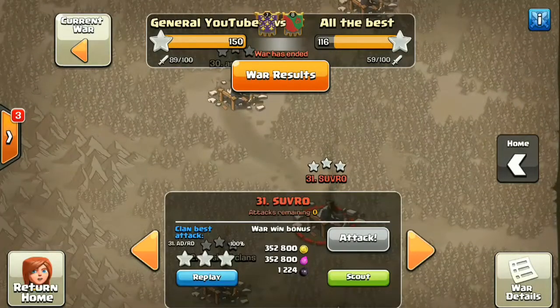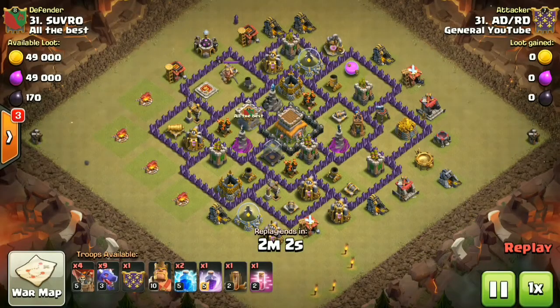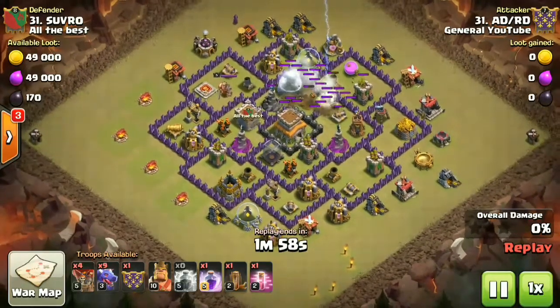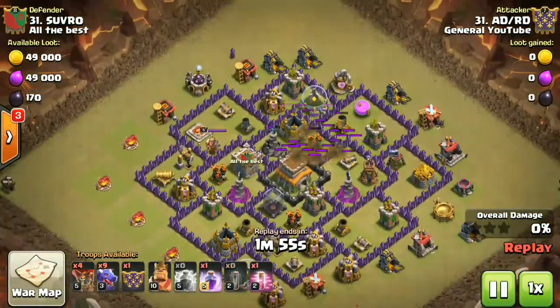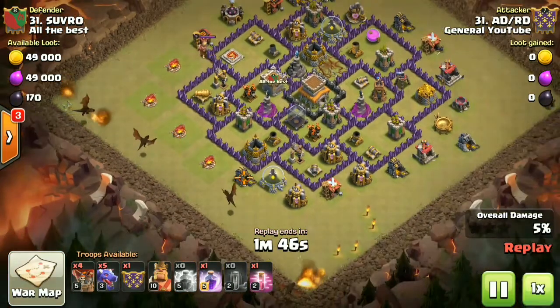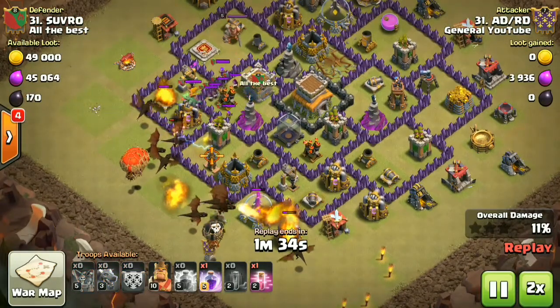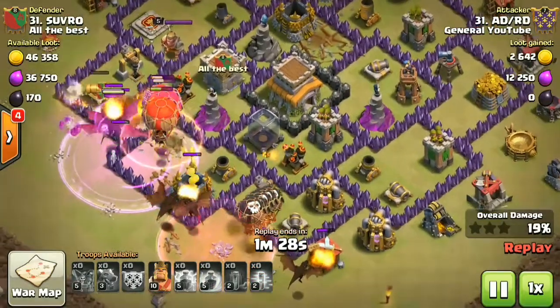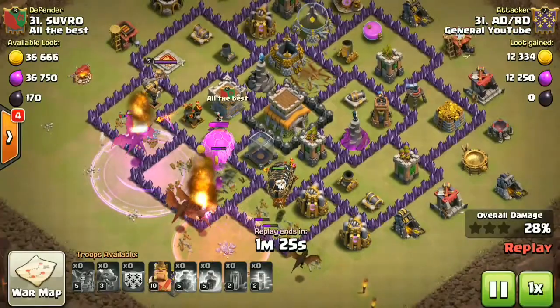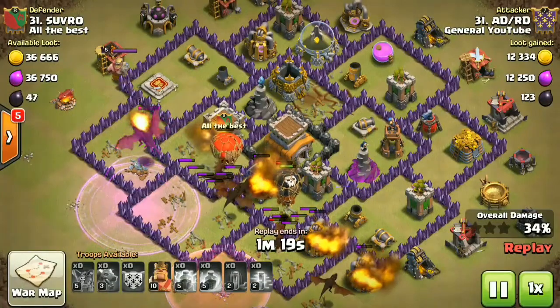For the next raid we move to number 31. This was a very good raid by adrd, coming down with his dragons and zap-quake. The zap-quake on the air defense was extremely far outside from this section and gets the job done. Now we're left with only two air defenses to worry about. He starts by patiently dropping his dragons into the core making a strong funnel, and as soon as the funnel is complete he comes down with the rest of his dragons and clan castle loons with haste.